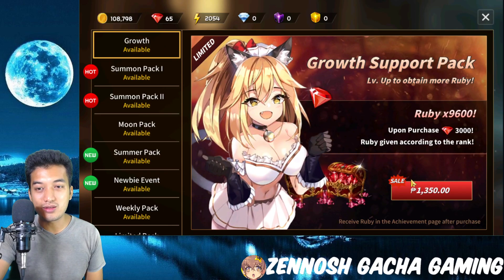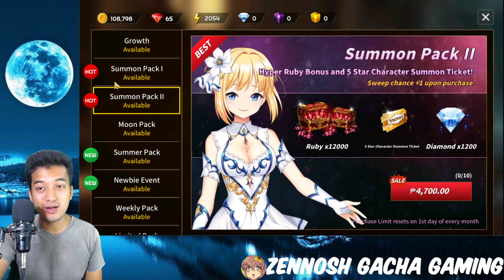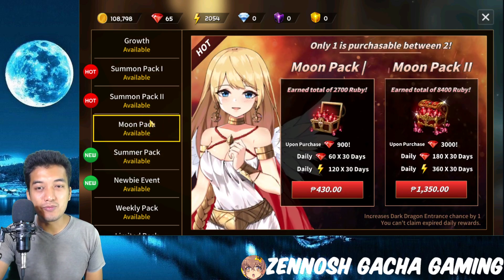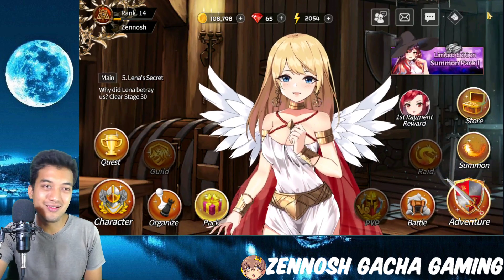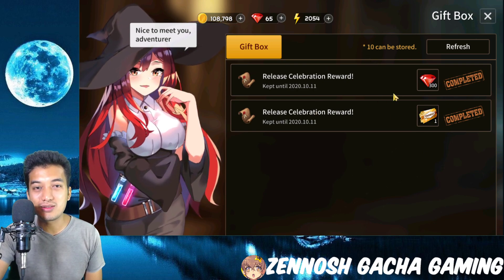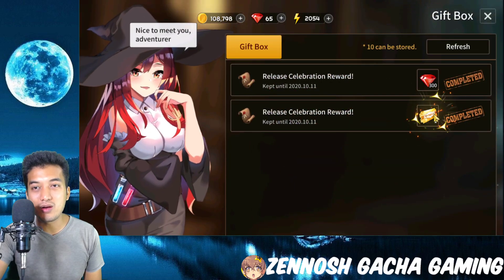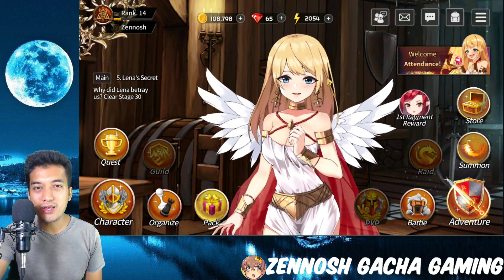These are the pay-to-win features right over here — that's a lot of money, ladies and gentlemen. Summon pack 2 gives a 5-star character summon ticket but at a huge price, around $100 or more. Looking into the gift box — this is what you get when you start a new account: 300 diamonds and a 5-star summon ticket right away, so you can have a very good start in this game. That's a plus point for beginners.